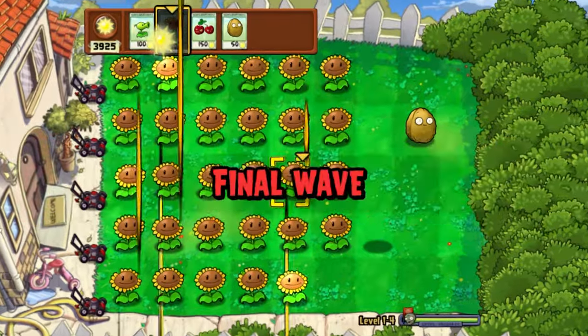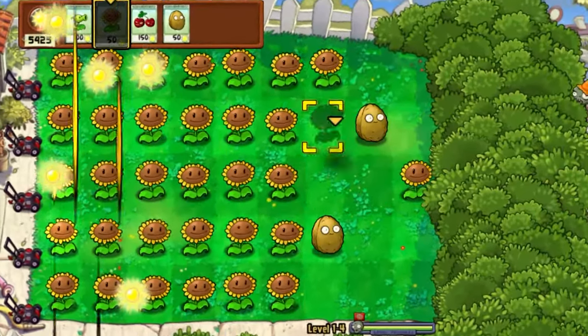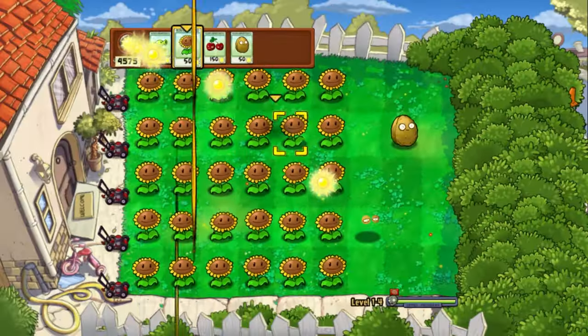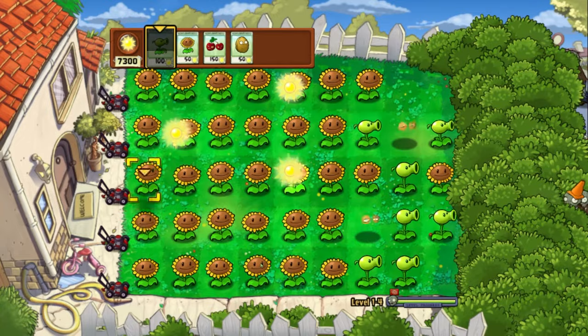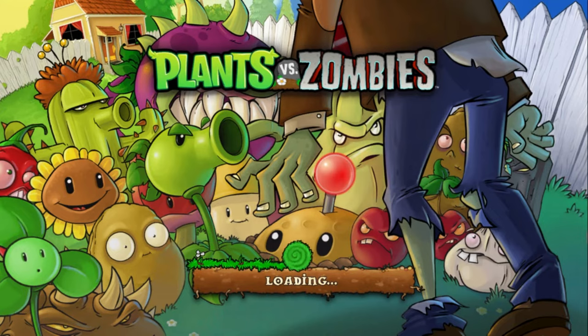That was true until I got to the final wave, and none of them entered the garden, preventing me from killing any zombies, thus making the level impossible. Now I'm gonna have to reset. I had to reset a lot, but it's either I can't see anything, or the game just stops working and becomes impossible. So resetting is basically the only way I can progress if either of these two things happen.